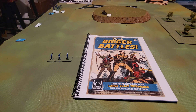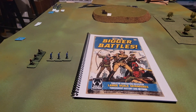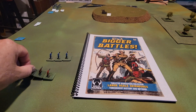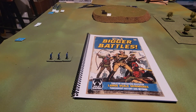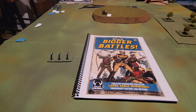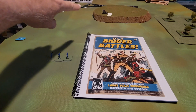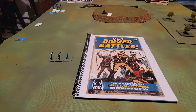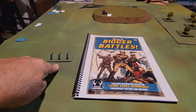In close order, you can use concentrated fire for a plus one to your roll, and aimed fire for an additional plus one. Units also get plus one in close combat. However, they have a flank and rear that can be charged, and they are plus one to be hit by crude weapons or artillery such as the cannon on the hill.